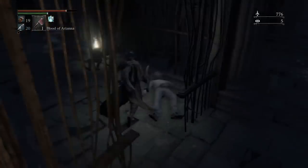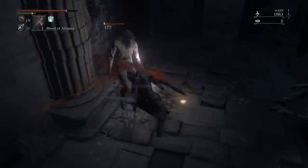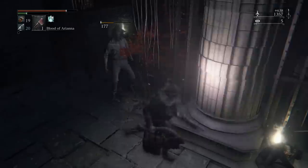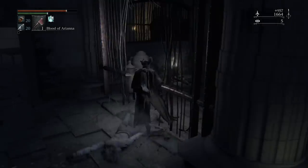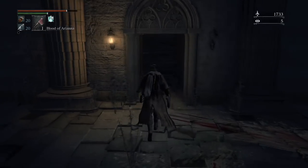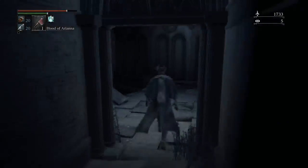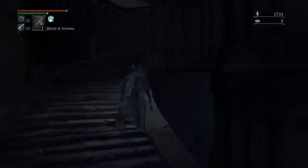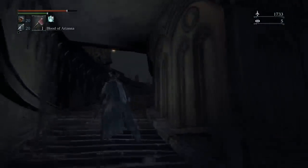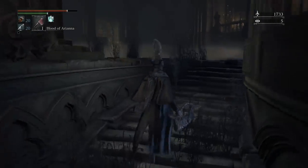If you've been following the guide, this area shouldn't give you that much trouble. But again, it is quite difficult for this point in the game, so it's fine to just suicide run to get one weapon. These baggers do a lot of damage and they have a lot of health, so be careful. The best way to go about it is attack them until their health gets low enough that they buff — that keeps them in place for a few seconds, and then you can get a backstab on them.